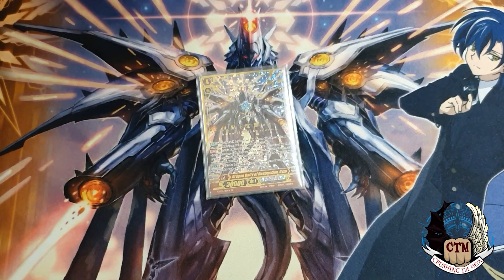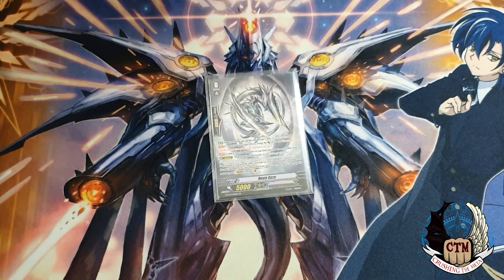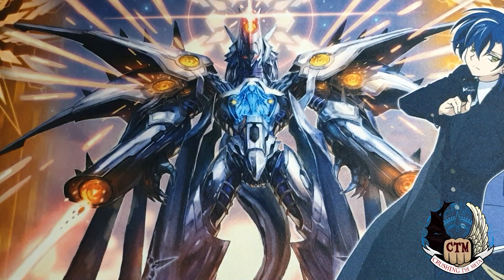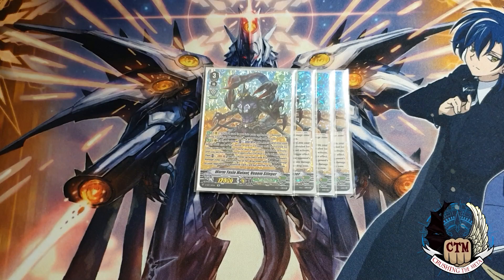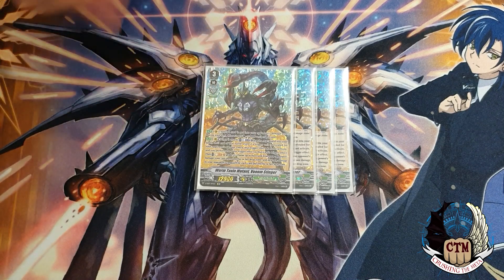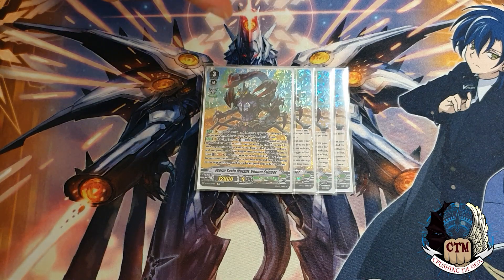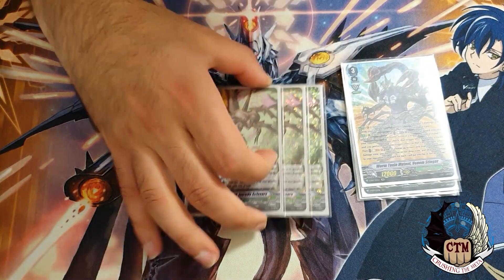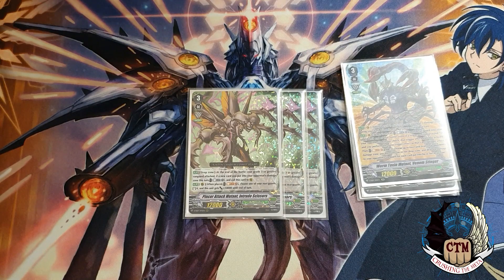The starter is Neon Yeezy, which will turn into Yeezy at the right timing. Then jumping into the Grade 3s — we play four copies of Venom. He is your main Grade 3 that you want to ride into. Sometimes you stay on him without striding because you want to get his skill off, but he also gives life to the deck: if you go first, you can actually do something meaningful with Venom, which is very good with Yeezy.